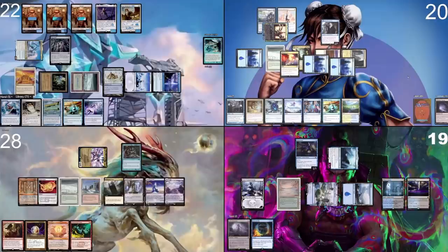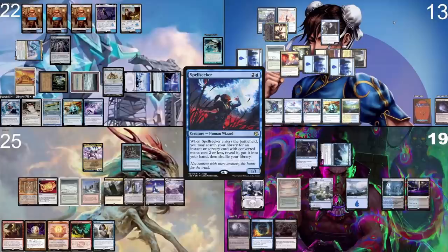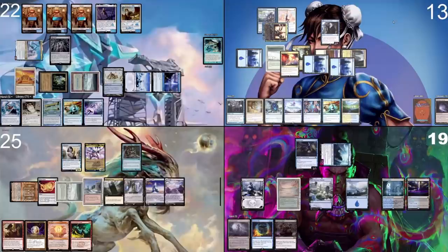I discard Gemstone Caverns to hand size and pass the turn. I go to combat — no blockers. I take seven. I pass the turn. I'm just going to play a Spellseeker into the Aether Haven, not drawing any cards. Spellseeker — what is the top four? I actually got three hits, which is amazing, but they're all sort of bad. I'll grab a Ponder.